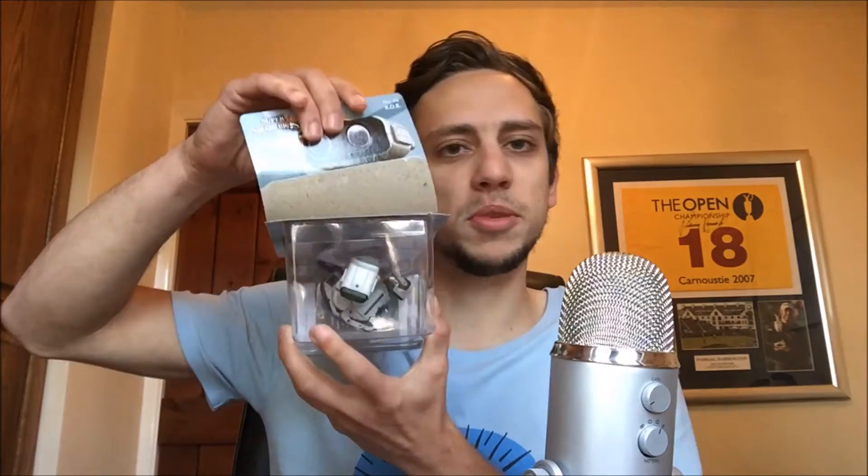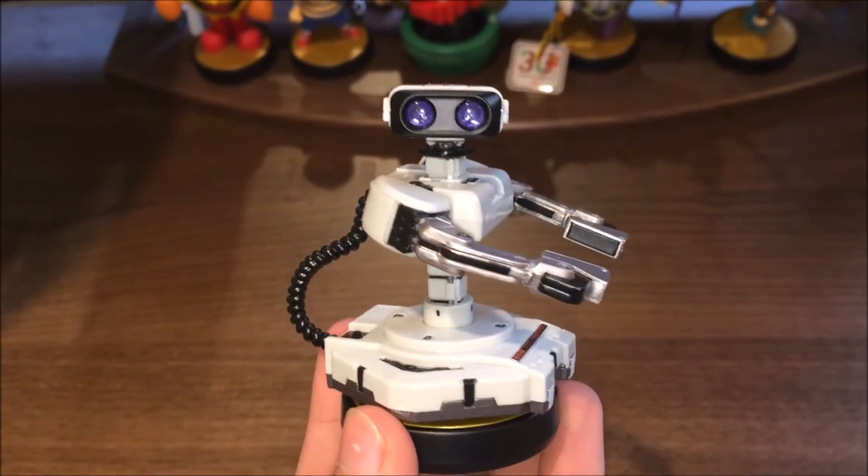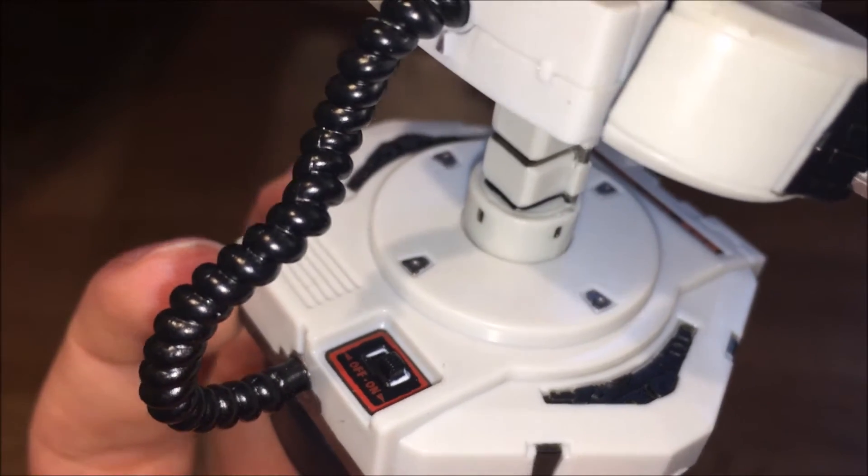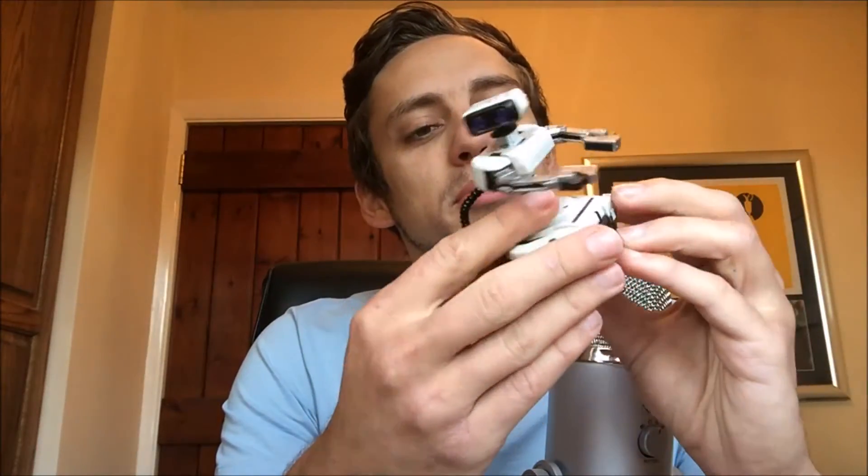Here we have ROB the Robot, and I've got to say he looks pretty cool. He doesn't move obviously because it's an amiibo — these aren't actual toys. The back is solid plastic, not flexible. He's surprisingly light considering his size. I like his little on/off switch — that's a really nice detail. This is the NES variety; in Japan it's the Famicom version, but I am not importing the Famicom version.